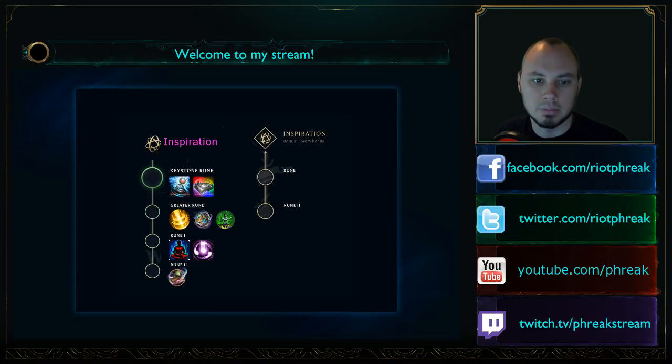The greater rune slot for Inspiration includes Channel Blink, Perfect Timing, and Store Credit. Channel Blink: while Flash is on cooldown, it's replaced with Channel Blink — channel for two and a half seconds to blink to a similar range as Flash, 20-second cooldown, but goes on 10-second cooldown when you enter champion combat. You can't use it in a fight, but you can use it to jump over walls for objectives or escape when out of combat.